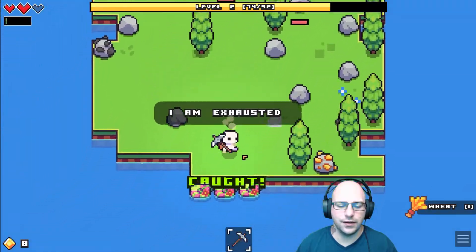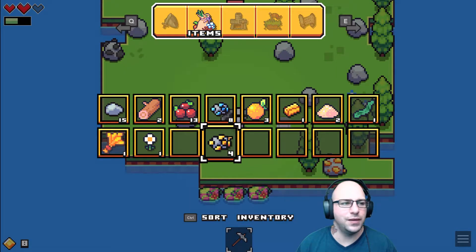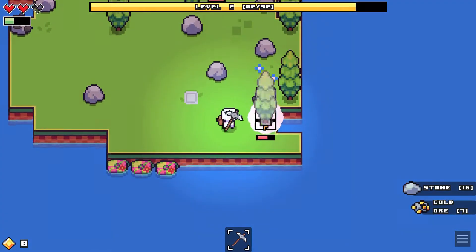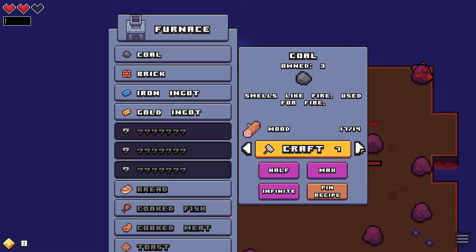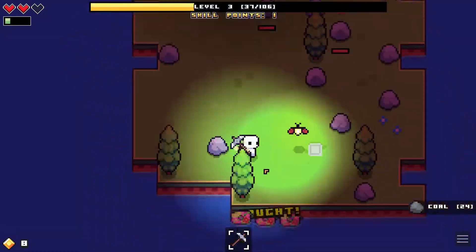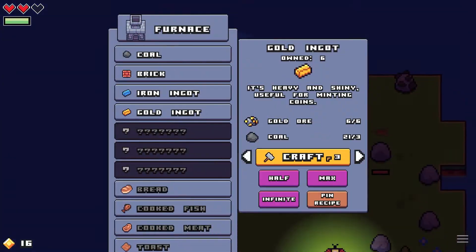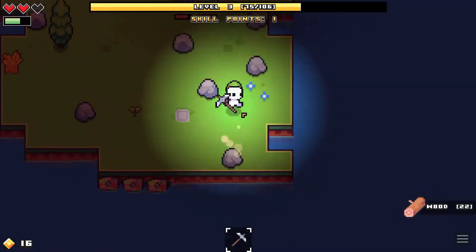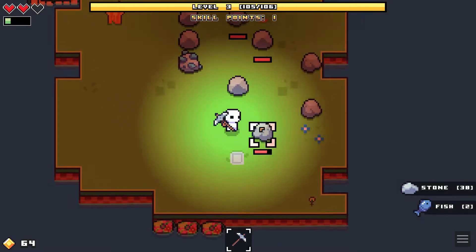Hey, what's this? Gotcha. So now I have a fish too — this I believe helps a little bit more. It's not that much better, but it works. So I'm going to go ahead and harvest a bunch of gold coins. We'll be right back.